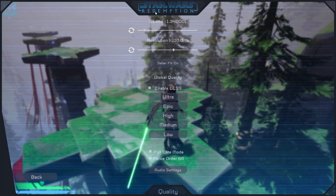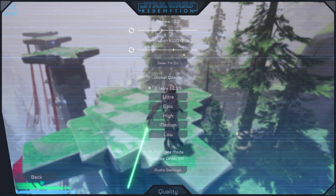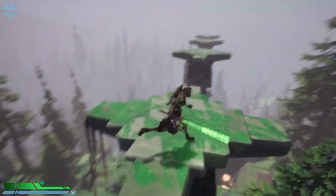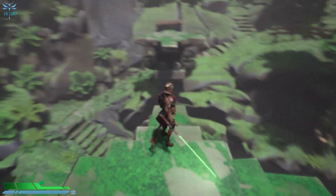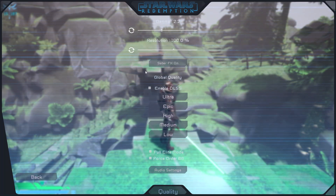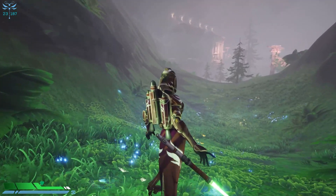I mentioned the gamma and resolution sliders earlier. For instance, if you were testing the gamma and wanted to find back the original value, it could be quite annoying. You now have a reset button for that. Same for the resolution — if you want to downgrade it, the game renders fewer pixels so it runs more fluidly but appears more blurry. If you want to go back to the original, there's a reset button for that too.